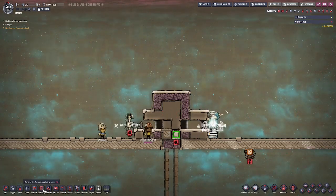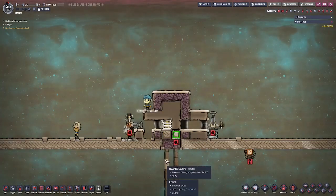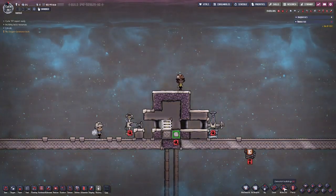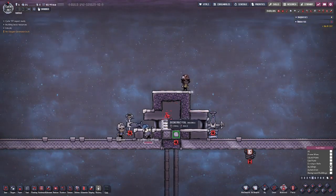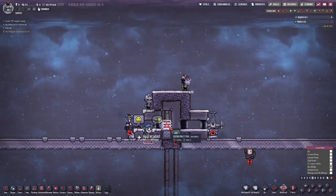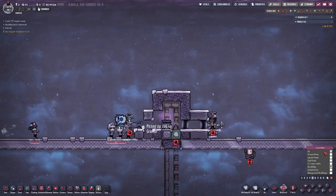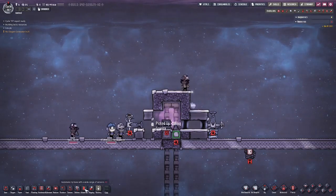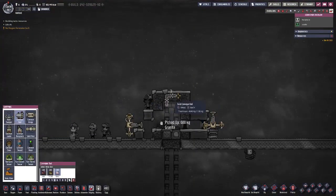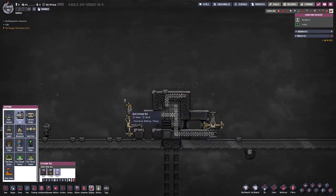First, we're going to start pumping gas in there so the dupes don't go in and breathe carbon dioxide out. So we get our gas going, and now we can start deconstructing all these guys. Now it's just a matter of filling in your rails and your automation and all the good things that you need.